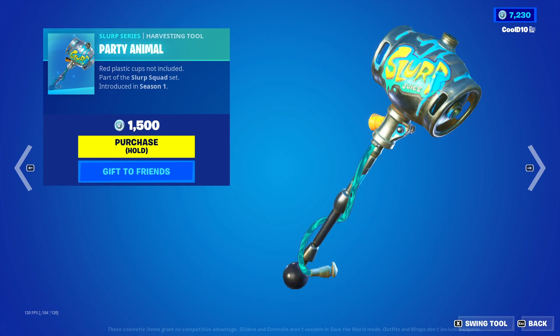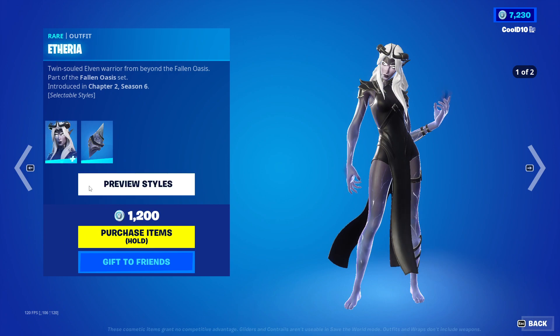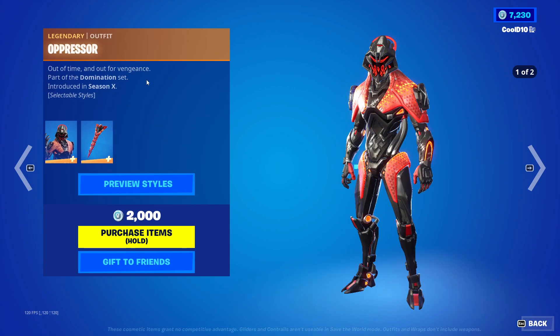Then next up we got Party Animal — Mania. Then next up we got Etheria — Default, Enchanting. Next we got Crystal Spirit — Crystal Wine, Battle Wand, Oppressor, Default, Blue.